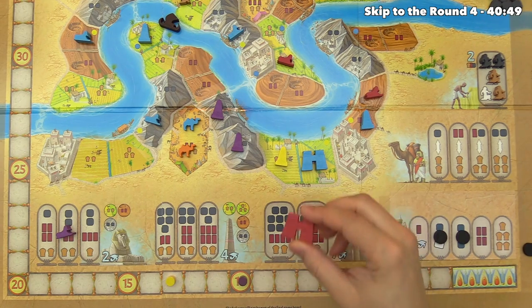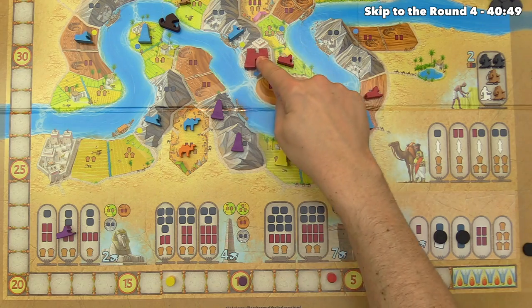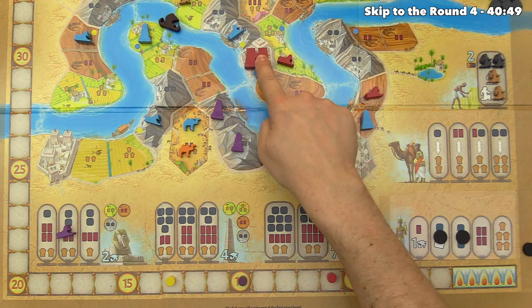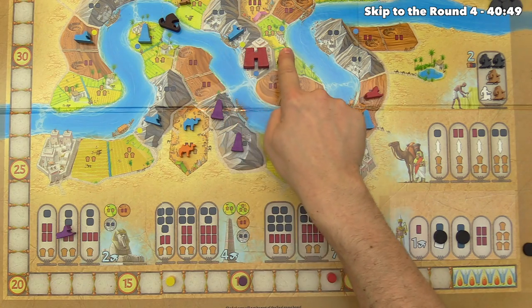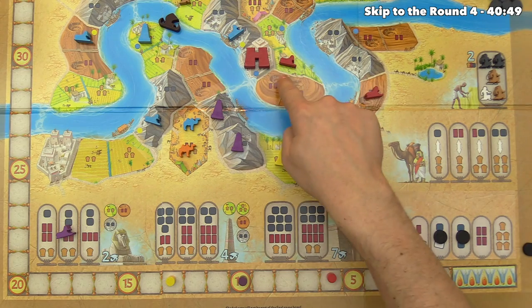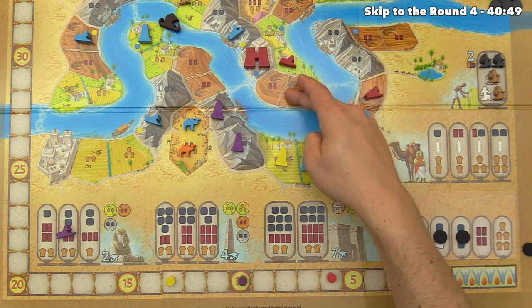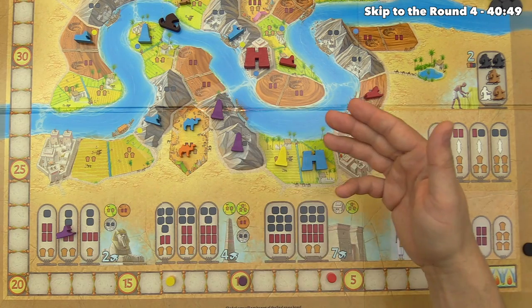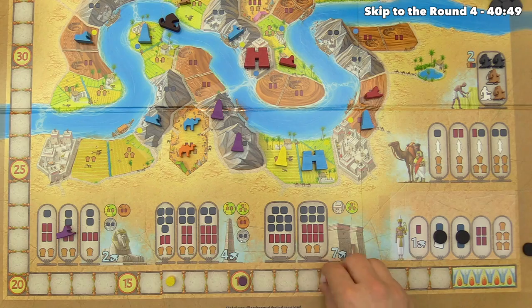Red builds their pylon into a city in the same segment as the barge, and it's adjacent to their sphinx — one away from three monuments adjacent for the two-point endgame bonus. The pylon scores seven plus one for the barge, giving red eight points and jumping them all the way up to fourteen — now in the lead.